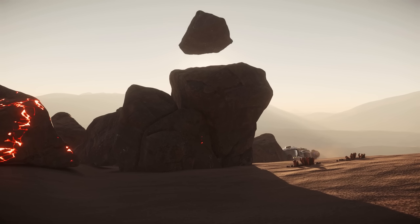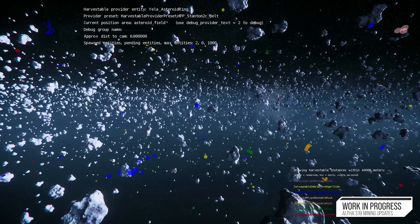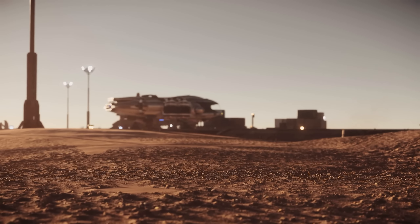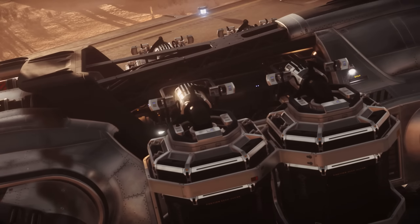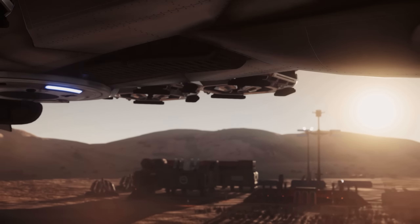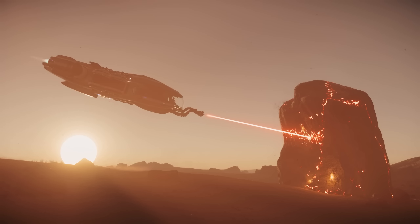In Stanton, for example, aluminium is commonly going to be found around Crusader, and copper is going to commonly be found around the Microtech area of space. Though the exact materials and where they are might change, you do have chances of finding these materials elsewhere in Stanton like in asteroid belts, which have a very diverse range of materials. It also appears that certain types of rare ore are going to be more likely to spawn within different standard materials — you might have higher chances of finding Laranite in iron, or copper might have a higher chance of finding Bexalite.